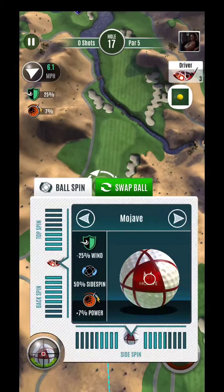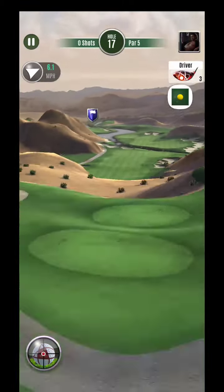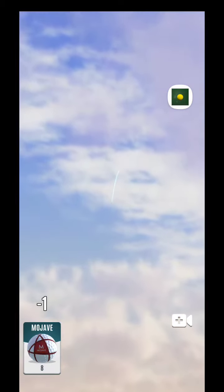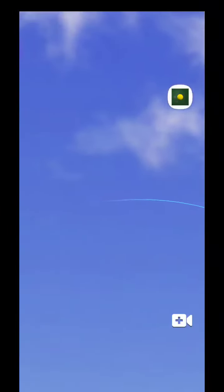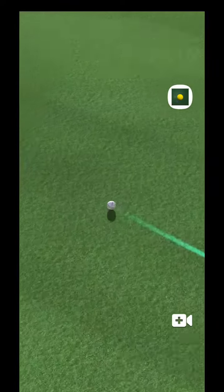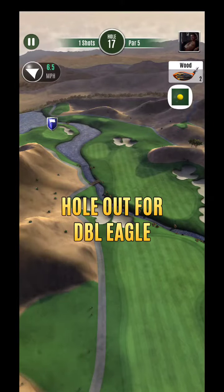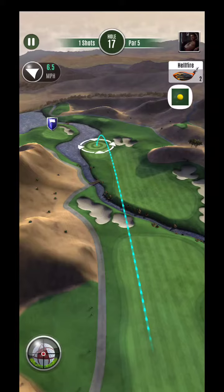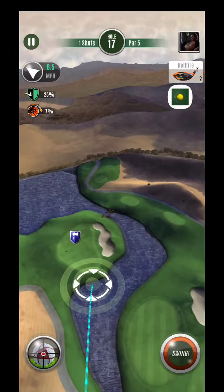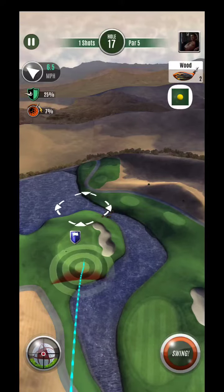Alright hey guys, hole number 17 here. We're just going to try to focus on getting this one out and play. We are going to try to go Mojave — might as well try to get to this green in two with a tailwind. If I didn't have a tailwind I wouldn't have even thought about it, I would have just went basic ball. But if I know it's going to be close and I can get up here, maybe get to this green, that's what I'm going to shoot for. It looks like I'm just short of the target getting to the green — I really don't know if the overpower is going to get there.